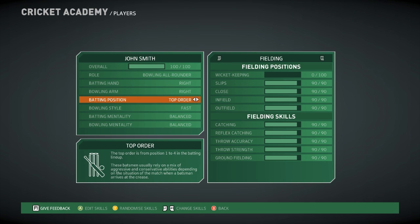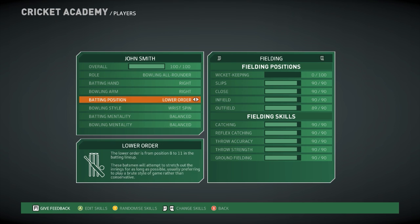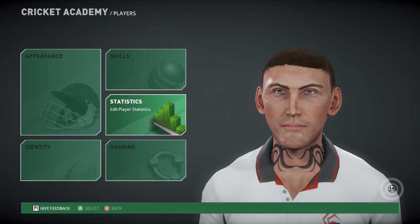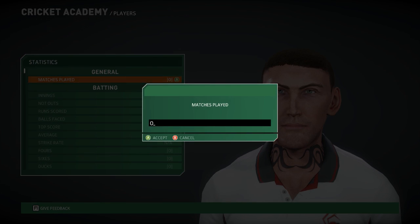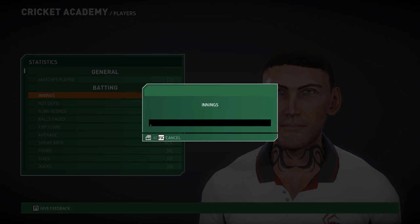In terms of a bowling all-rounder, you can only max out your — oh, this is fielding, that's even different again. But basically, there are different maxing outs of your statistics depending on what you choose to do. And you can have a different batting mentality to your bowling mentality. I'm not sure if this was in the last game — I know you could definitely have one singular mentality, but this time you can have them separate.